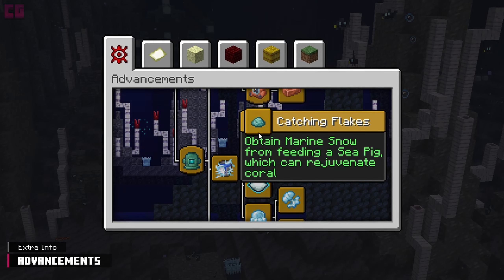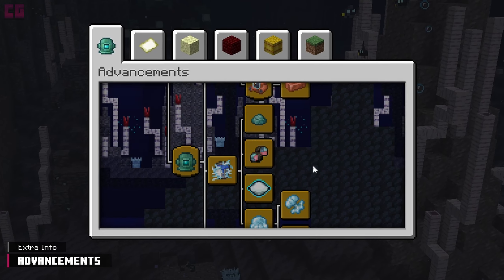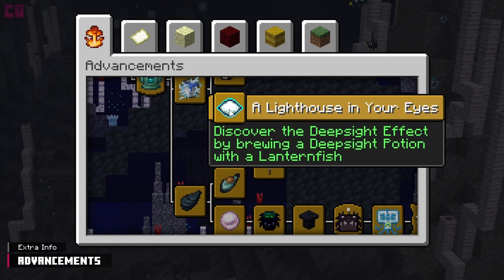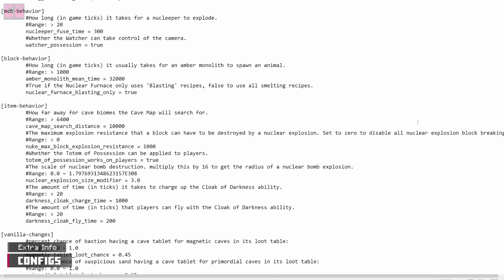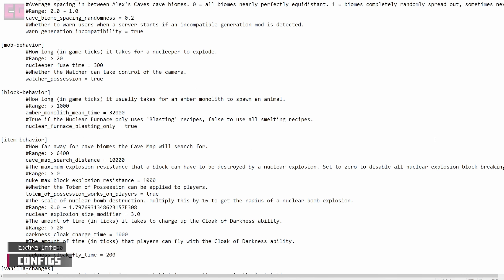The Abyssal Chasm's advancements will be completed as you explore the biome. Following the path of these advancements will help you journey through the chasm, and they're a good refresher for certain things, especially when you don't have a cave compendium. The client configs allow you to modify settings like Emissive Rendering for Abysmarine and toggle the Thick Water Fog. The general configs don't have any Abyssal Chasm-specific settings, so you don't really need to worry about the configs for this cave biome.